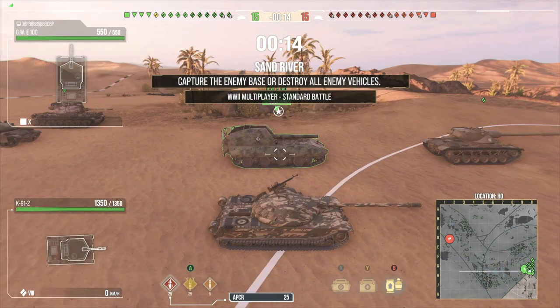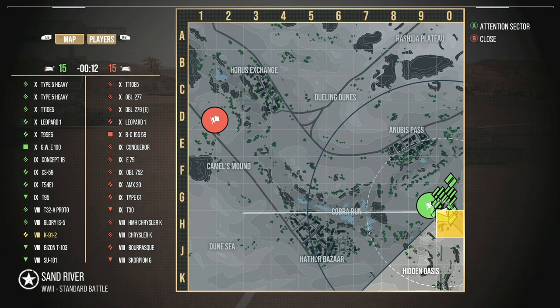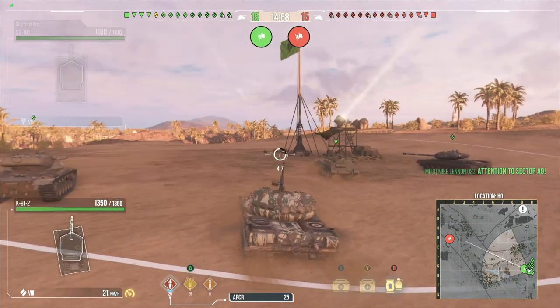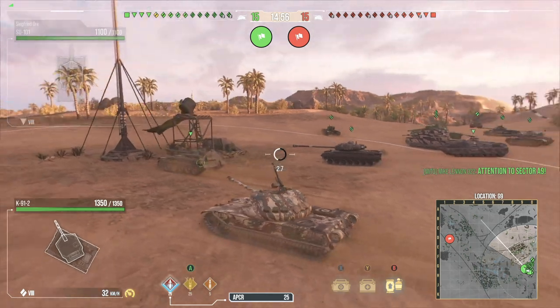And would you look at that — it's a tier 10 lobby. We're against 10s — seems about right. But with the 290 heat penetration that you've got, this might turn out to be pretty decent. Decent turret armor — I mean, against tier 10s it might hold up, might not. Kind of looking forward to the 50 matches I'm going to be putting inside this tank.